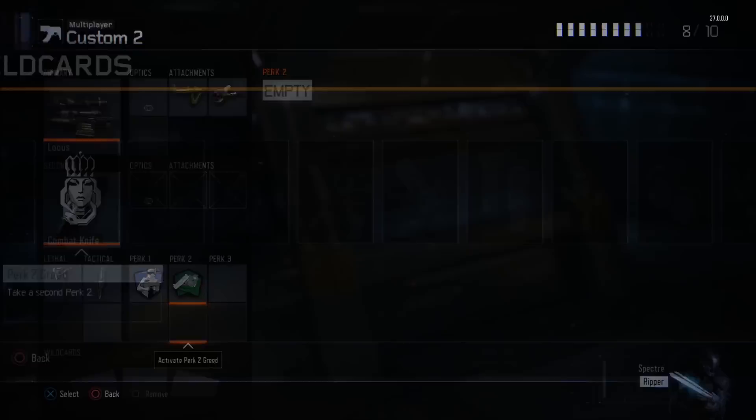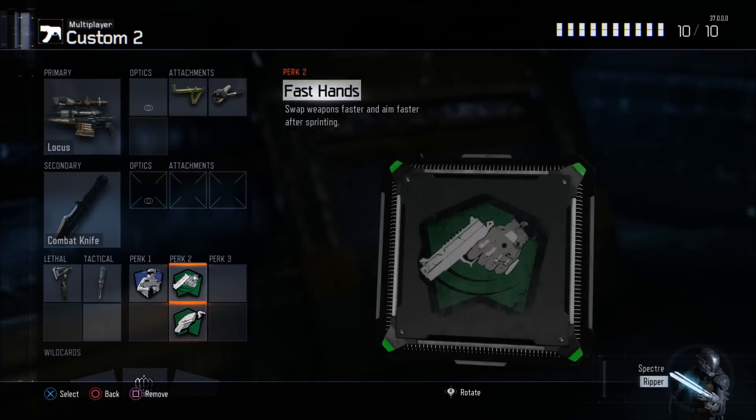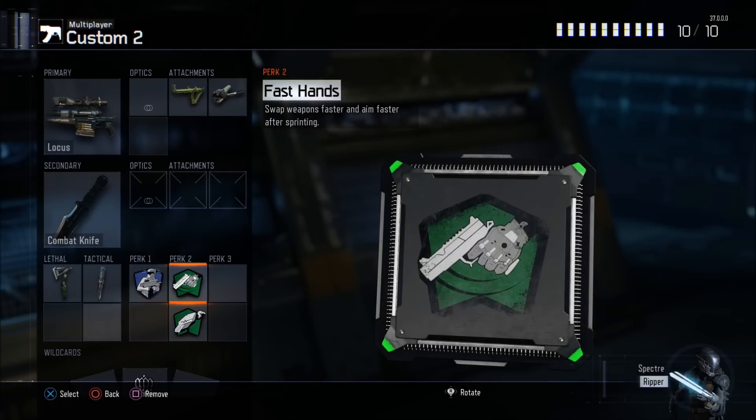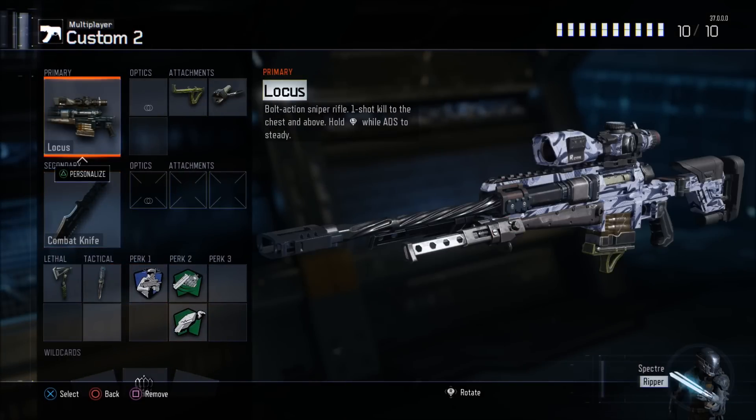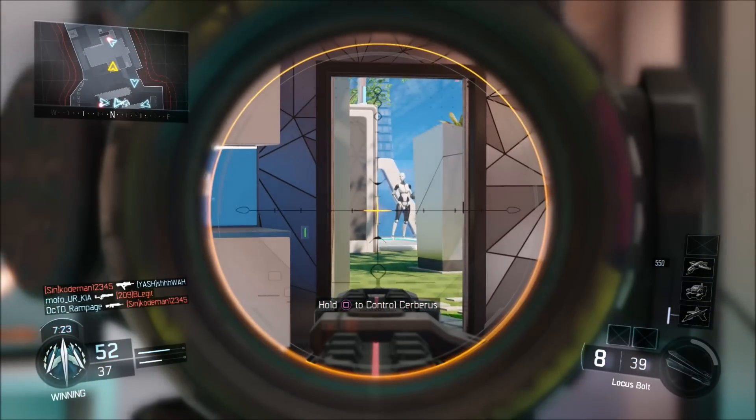You want to put on sixth sense so you're always aware of your surroundings, fast hands so you can swap quickly between your knife and your sniper rifle, and scavenger so you never have to worry about getting your tomahawks — you'll always have one on hand. Perk 3 doesn't matter so much with this class setup, but this is going to be a beautiful class for feeds, montage moments, and hitting those shots.